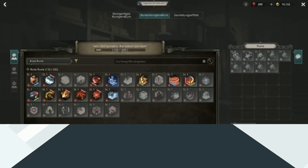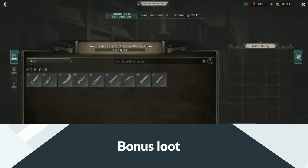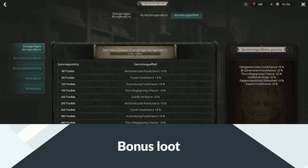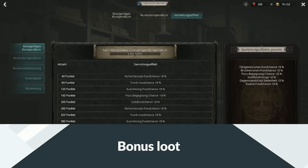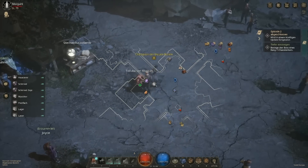Fill up your rune compendium, which can be found in your daily diary. Once you fill it up you get bonus effects for your runes, and the more points you have the more bonus chance of finding stuff you get. So it's basically a magic find upgrade.